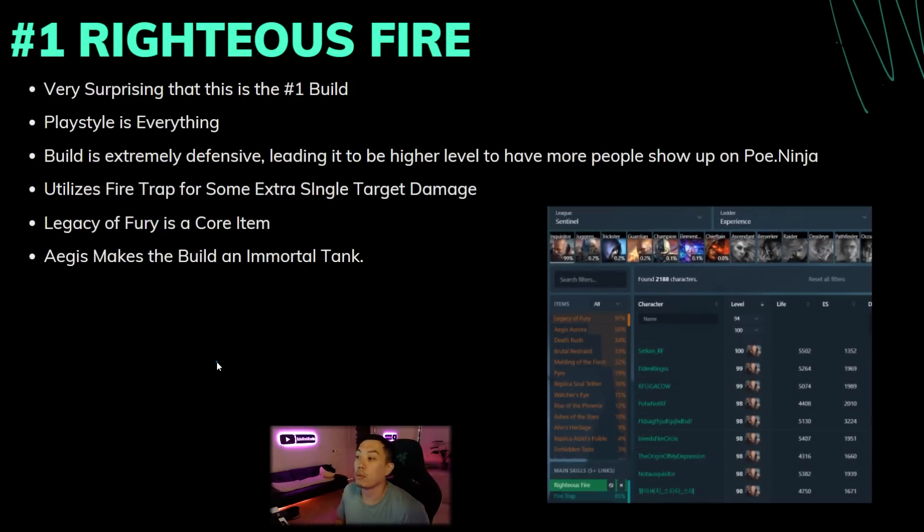First build we have is Righteous Fire. This build is actually very surprising as the number one build. It is very very strong — it is nearly immortal if you use Aegis Aurora and you have Melding of the Flesh with 90 res. I do think this is the number one build because playstyle is everything, and Ziz did make a video about how this was the best mapping build in Sentinel league, and he's not really that wrong.